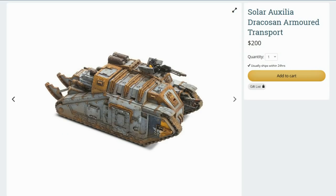The Dracosan is a great transport but a lot of money — we're talking $200 Australian dollars — so a Solar Auxilia army can get very expensive if you stock up on these. Maybe Aegis Defence Lines, which are an option you can take instead of the Dracosan for the Solar Auxilia, are better value for money. Anyway, that's a quick overview of the different transports available to the Imperialis Militia, Solar Auxilia, and the Mechanicum. As mentioned last time, we're not going to cover the Custodes — essentially it's one Grav-tank and the Red Rocket, neither of which are very interesting vehicles.